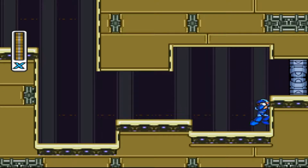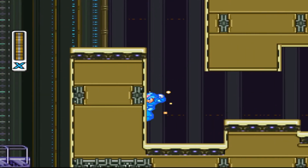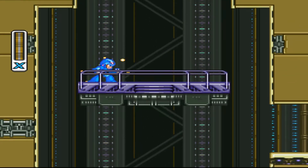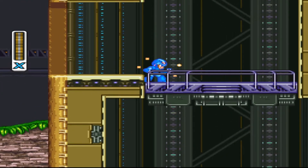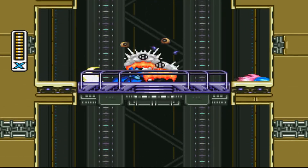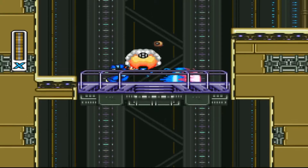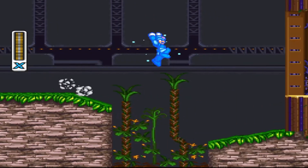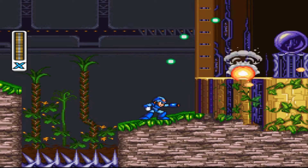This right here is an optional boss gate that will only be unlocked after about halfway through the first eight bosses. You'll know because there'll be a cutscene playing, and then you can beat that boss for special optional parts. That's required to get the true ending of the game.